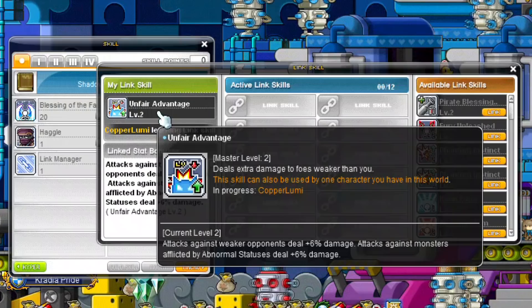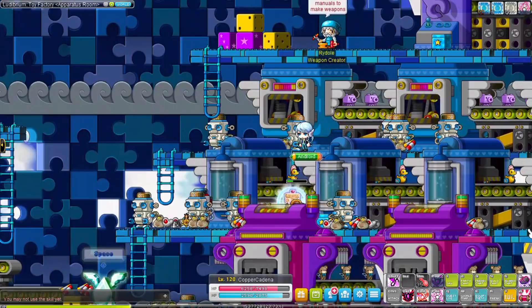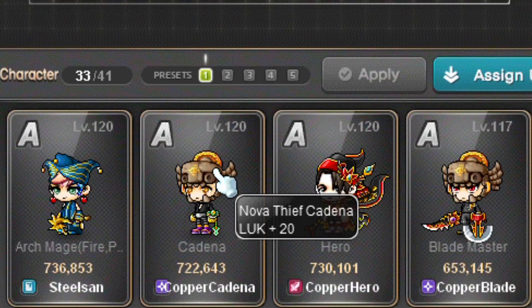Cadena has a very interesting link skill — your character does more damage against lower level enemies and enemies affected by status conditions. The max level of this link skill is 2, and at max level you'll be able to do 6% more damage against monsters lower level than you and 6% more damage to monsters inflicted by abnormal statuses. Cadena's Legion effect increases luck, only useful for classes that use luck as their main stat.